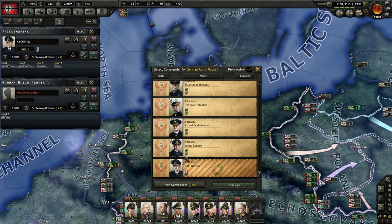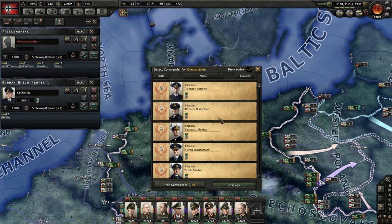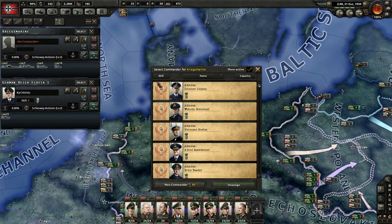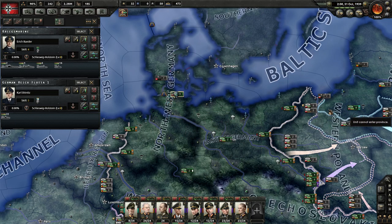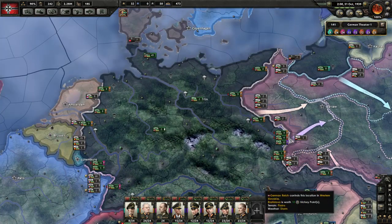And then you get Dönitz, because he's the U-boat commander. And then let's get Raeder — however you pronounce your name. You're the man!